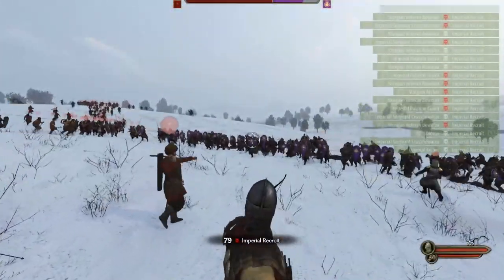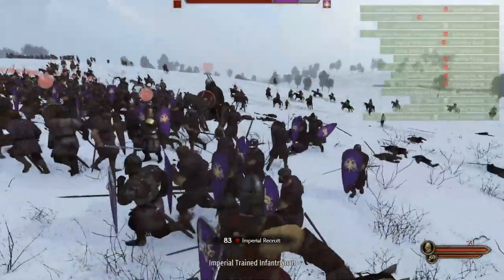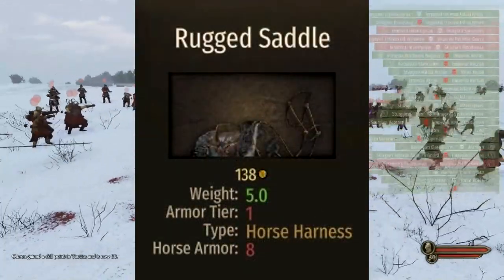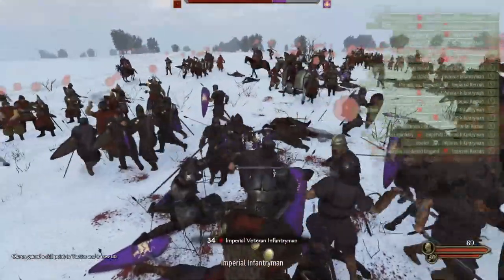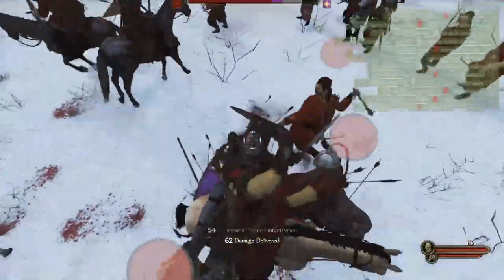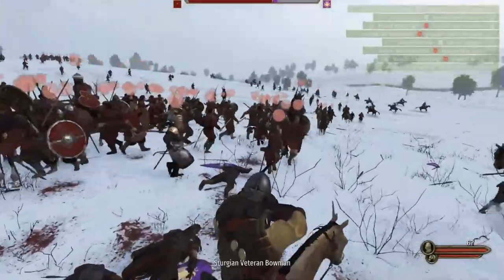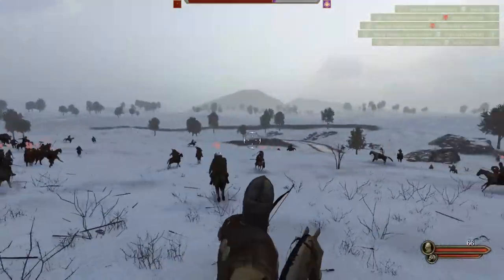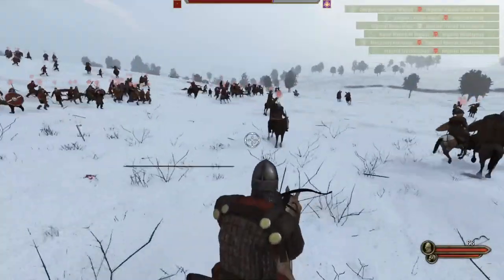Now let's go to tradable animals: the hog is the least valuable out of the trading animals. And let's finish with horse harness: the rugged saddle is the least expensive. Hopefully this was informative — it's a short little video just showcasing all that type of stuff. I'm going to make some other videos showcasing animals that aren't in the game yet but are in the game files. Hopefully you learned something. Ask me any questions or concerns, and as always, stay safe.